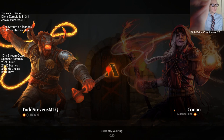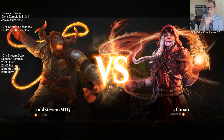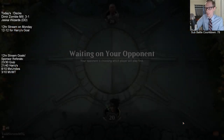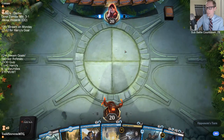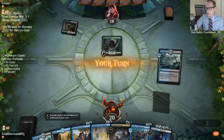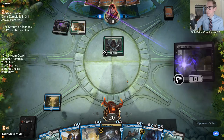Because between Mortify, Vraska Golgari Queen, Vivian Reed, and Knight of Autumn, it's really tough to kill our opponent. We kind of need Arcane Adaptation to be the last piece like we had that game. Usually Adaptation is our first piece we throw out first, but between Adaptation and Liliana, usually we play one and untap with one then play the other. Against this opponent it's not easy to untap with either — they attack Liliana, they have tons of removal for Adaptation. That's what makes it difficult to combo here.